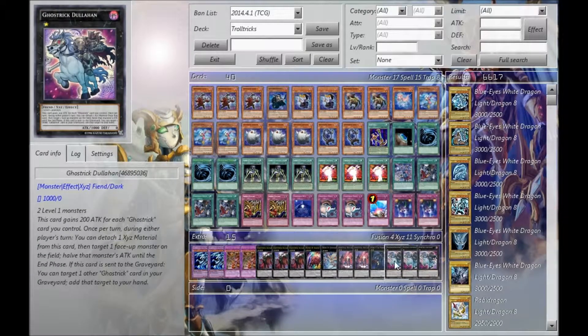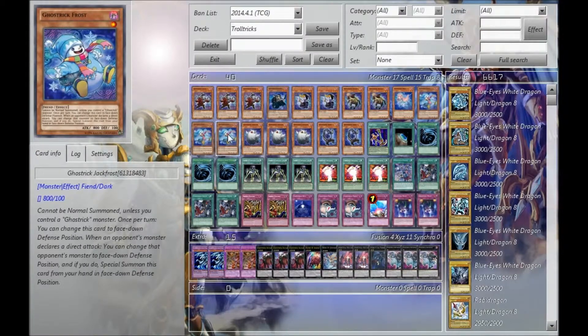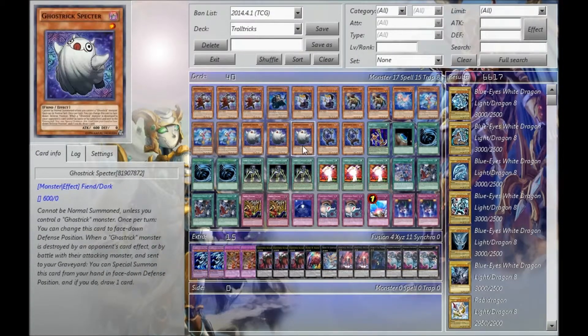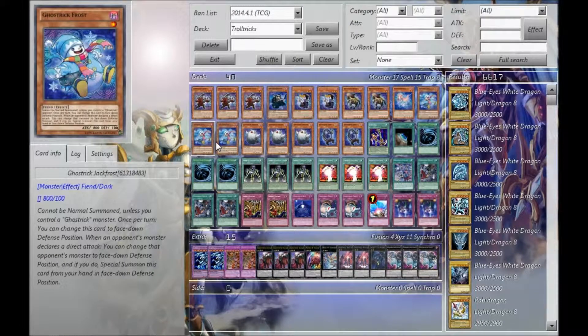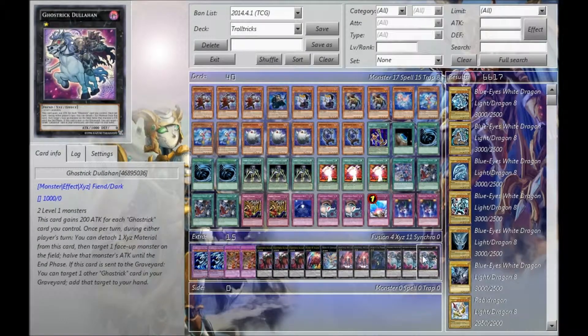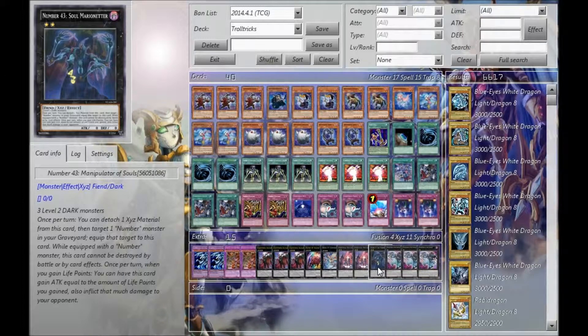For the extra deck, I'm playing three Dolahan. I've had several games where I've gone through all three copies of him — Dolahan's just too good. Because of all the level ones I'm able to special summon, a typical play goes: special summon Frost then normal Spectre, or have Spectre special summon, then normal another Spectre or Mary or something. I will go through all three copies in a duel if I have to.